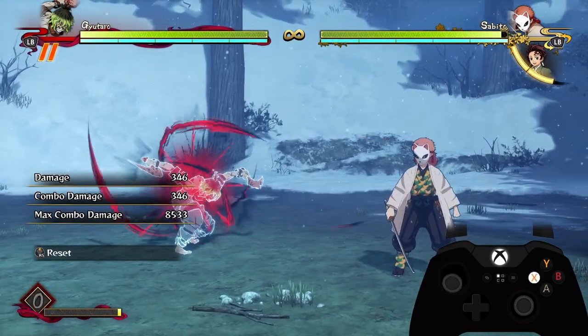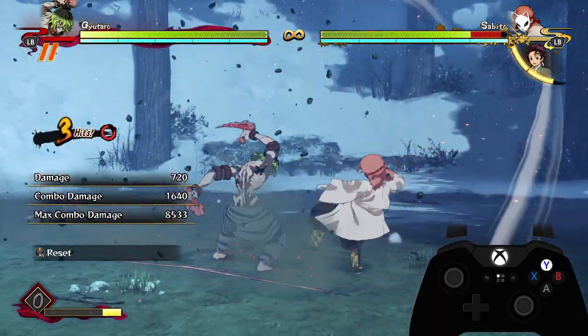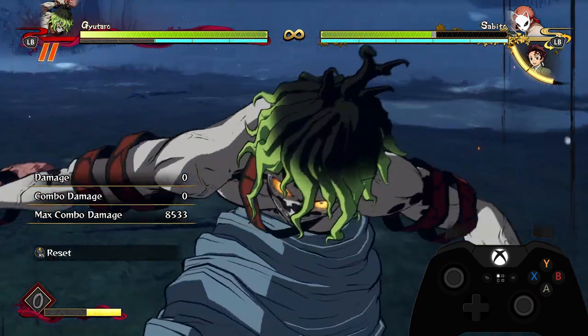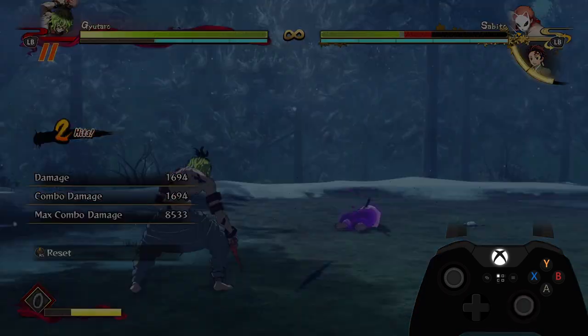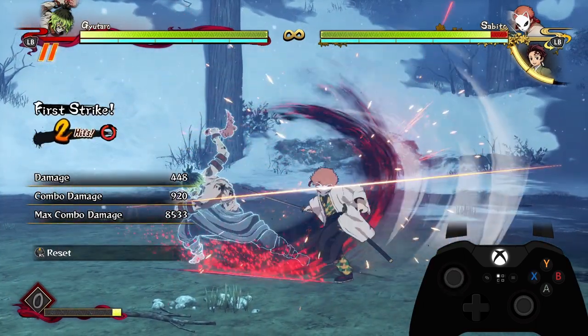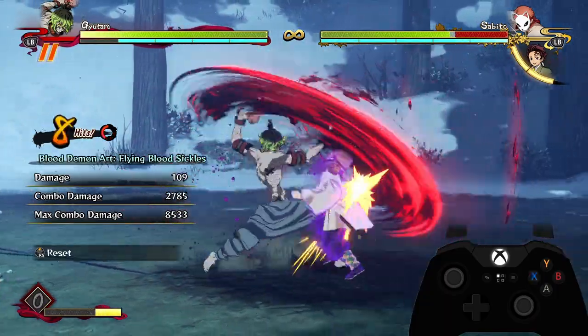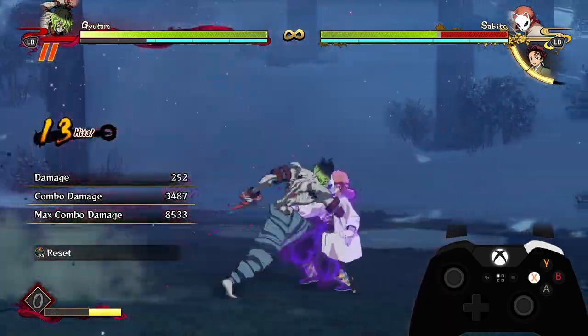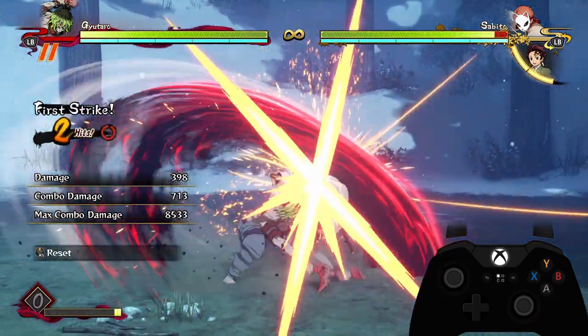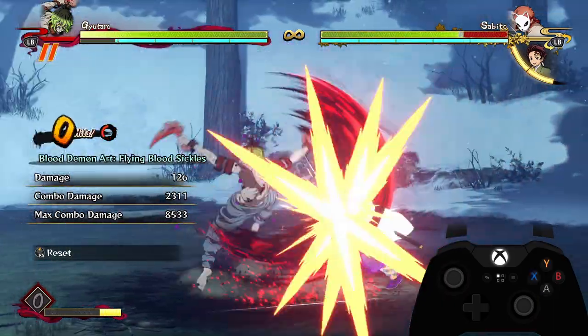Off of an armor attack, you can do neutral special, a few buttons, tilt special, and go in for a grab — that does a nice amount of damage. Or, if you want a more guaranteed grab to guarantee a big chunk of damage, you can do a full attack string and dash cancel into a grab.